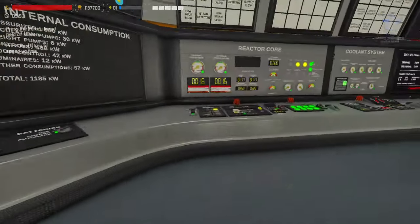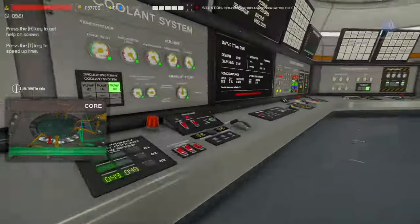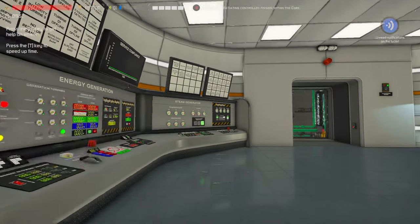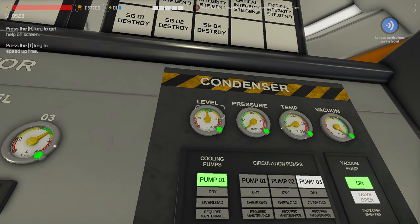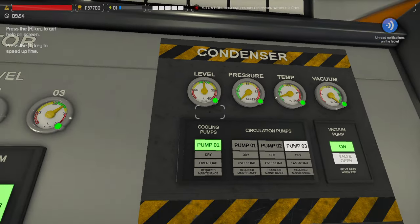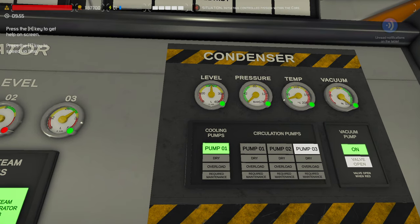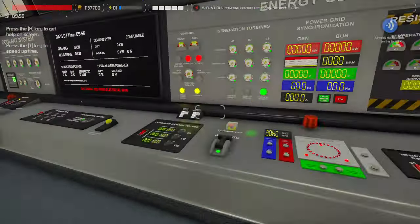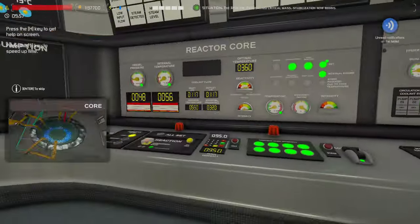We've got some pressure coming up, so let's go ahead and pull some rods. Then we're going to turn this condenser off because I'm sure it's getting high up there. At second zero, we can go ahead and turn it off and it will coast up into the yellow area. Once we have 55 degrees on our core, that will actually get us to critical mass and start heating up. We're at second zero — turn our condenser load off.